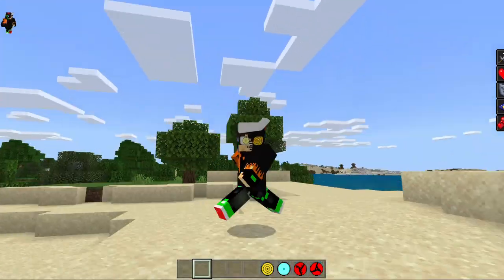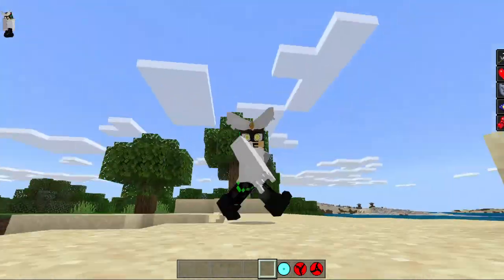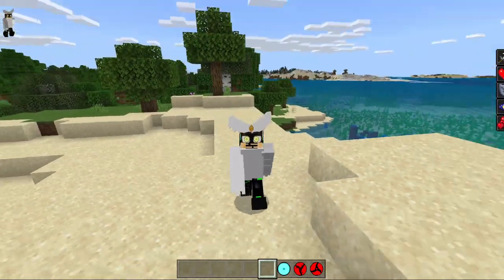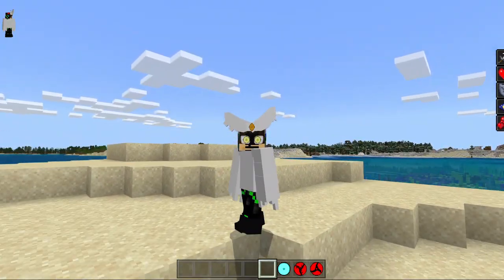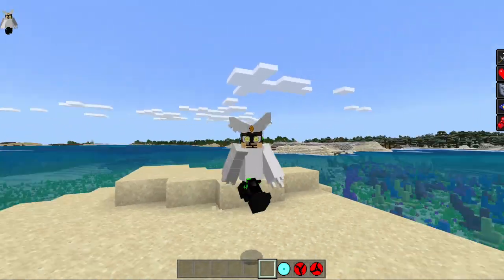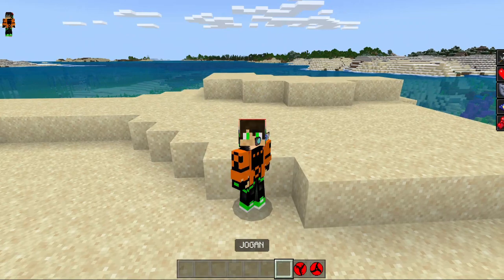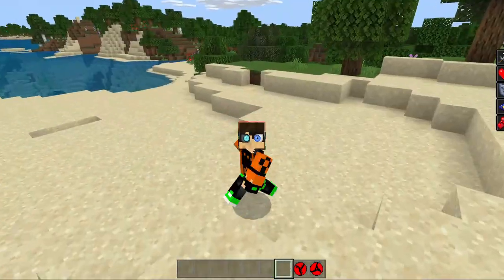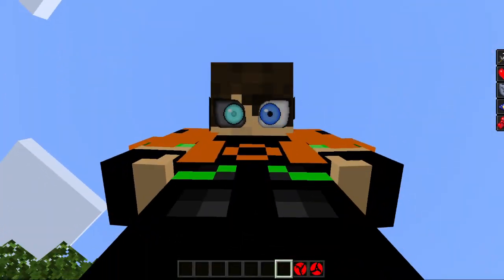And then we have Urashiki's golden Rinnegan which looks really cool. I call it the Ego mode because he looks kind of like an eagle when he has this mode, since he has talons on his legs and all that. Then we have the Jogan, and all these dojutsu textures are really cool.